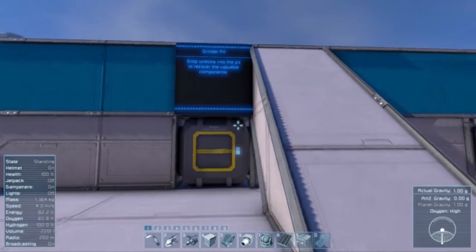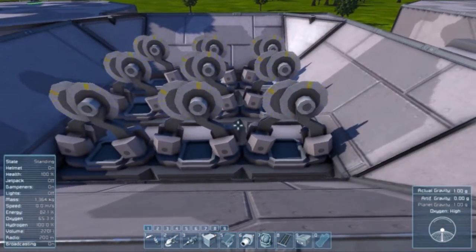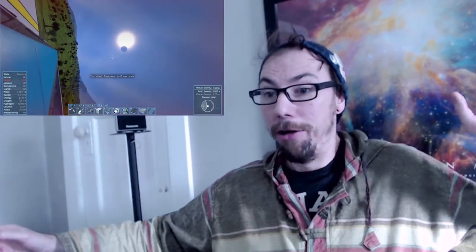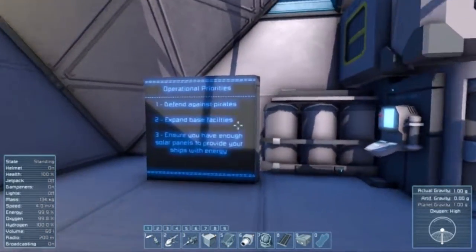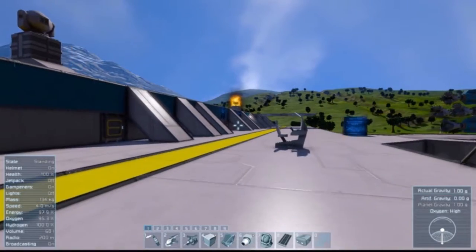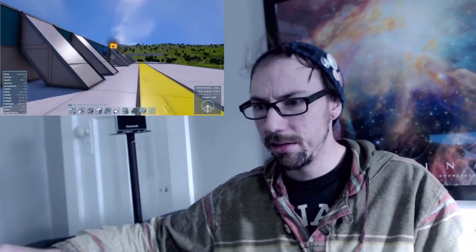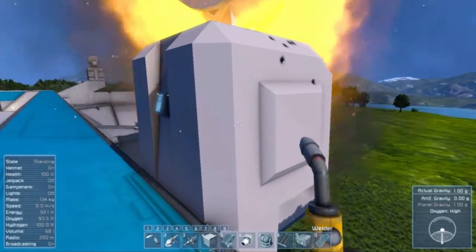Drop Rex into the pit to recover the valuable components. Now they're on, and I want them off. Optional priorities: defend against pirates, expand base facilities, and ensure you have enough solar panels to provide your ships with energy. Well, something's on fire. Can I fix that? You are on fire — can I push this button and fix you?